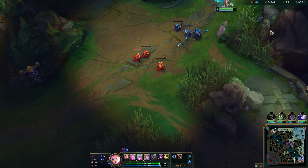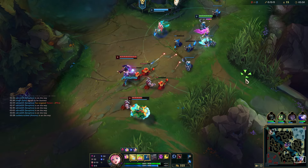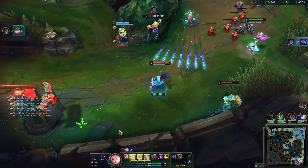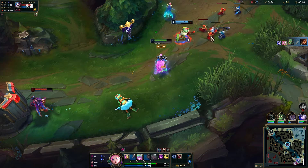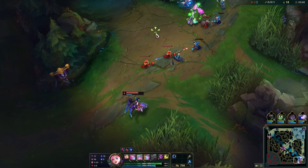Just keep farming. At level 3, get W. It's all about playing patient and getting into those item spikes. We see Mumu coming — feel free to walk it in, just don't make it too obvious. We know Milio has no flash. Get that Dark Harvest proc. Get some good damage, but the build takes a little bit to get going; it definitely shines after the first item.